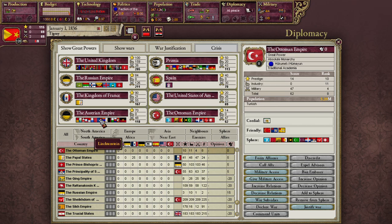Great powers also receive priority for goods on the world market, so pops will sell to great powers before anyone else even outside of their sphere. Secondary powers can't do any of that, but they can colonize during the Scramble for Africa, so they've got that going for them.